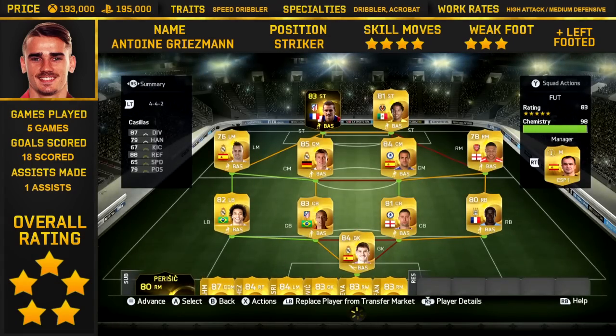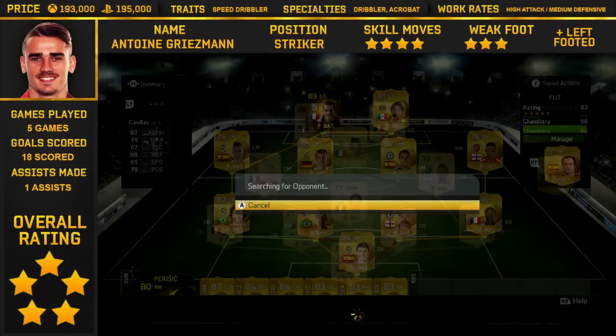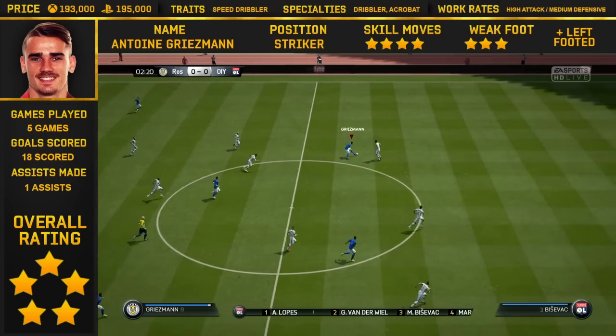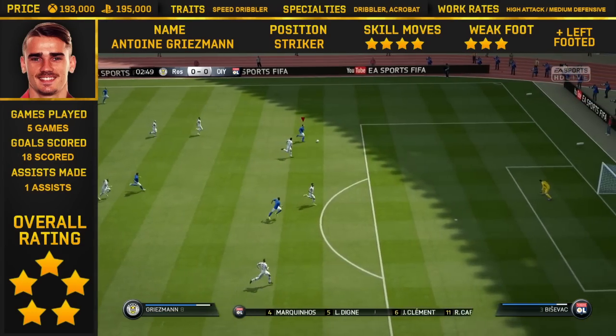What's up guys, Nepenthes here. Welcome to another player review in FIFA 15. Today we are looking at InForm Antoine Griezmann. He has got a converted striker card now. He was someone I was looking at before, but the fact that he has now had a converted left wing to striker card through InForm just makes it even better. Because no more 7kem — he gets 10kem.